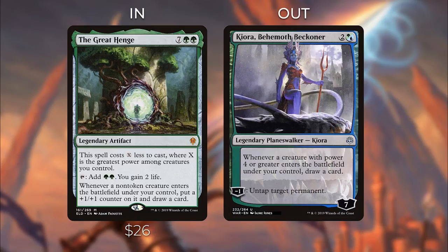The Great Henge has gone up in price — it was about $13 but is now up to $26 and will keep going up. It's a very powerful card in Commander. If you don't have one, I say don't wait — get one now.